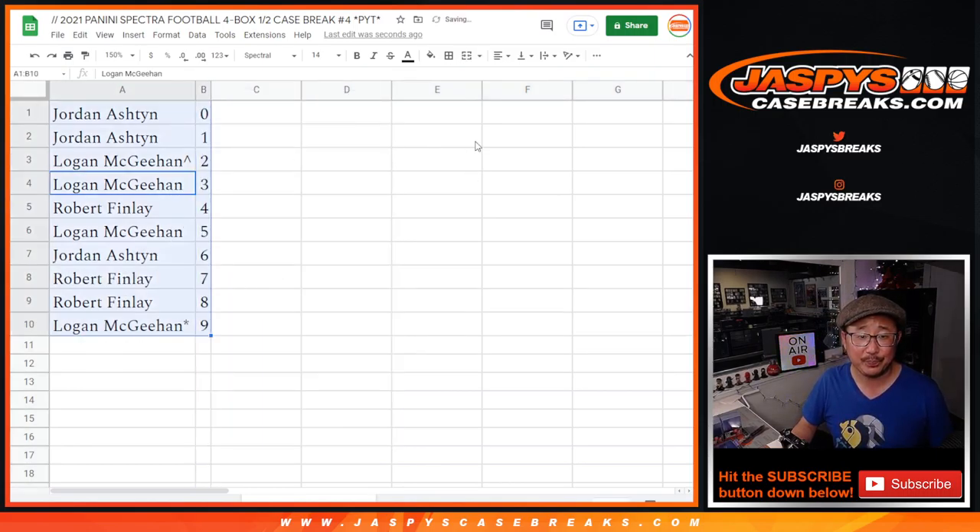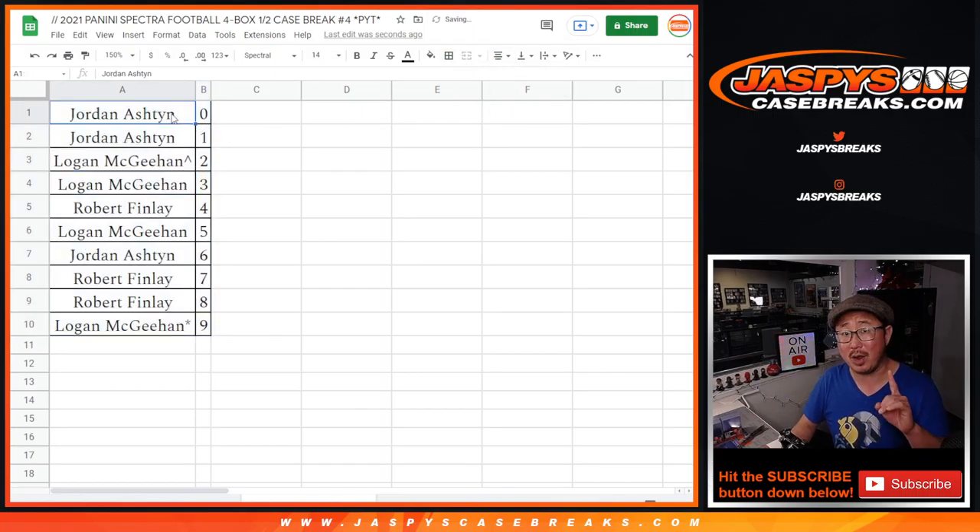Let's sort by number. And ladies and gentlemen, if you're watching live, we just have one more number block to go, and I think we're giving away $100 of break credit in that number block — we are. So check that out. JaspiesCaseBreaks.com. Thanks for watching. We'll see you for the next one. Bye-bye.